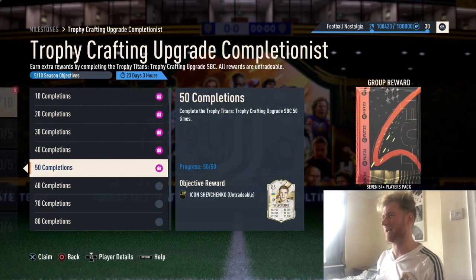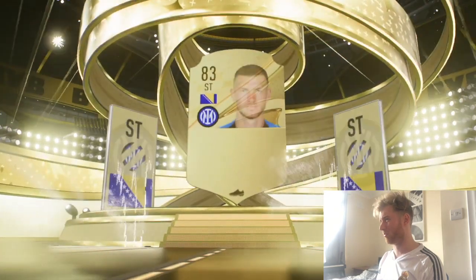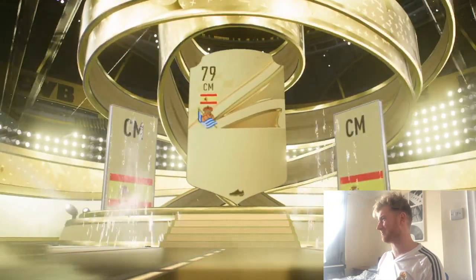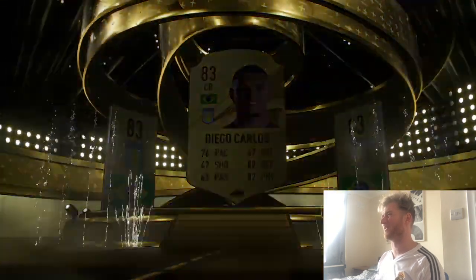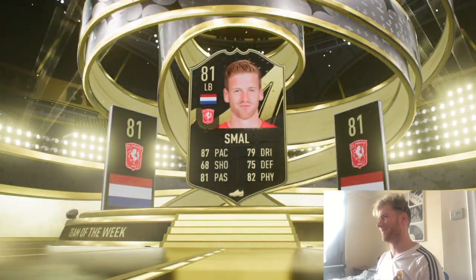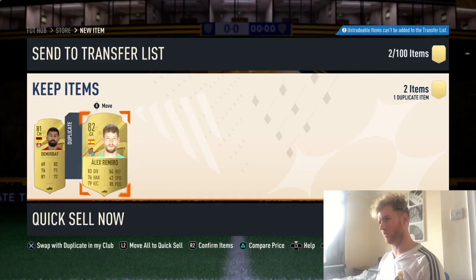Pack number one — Spanish, never a good start. Pack two gives us Dzeko, then Darwin Nunez, Liverpool teammate Diaz. Yet to see a walkout. Spanish again — Handanovic, Zapata, Onana, Ortega, Bauman, Etongan. Then a Brazilian centre-back by the name of Diago Carlos, and an in-form! Netherlands left back, but only 81 rated — that's Gosens. Luis Alberto and Sinteliska — skipping that one, wasn't a walkout.